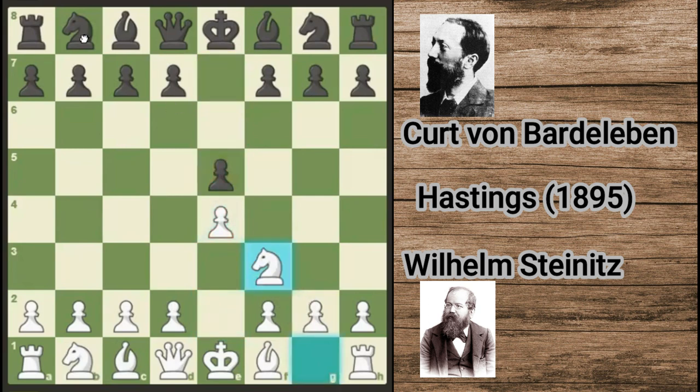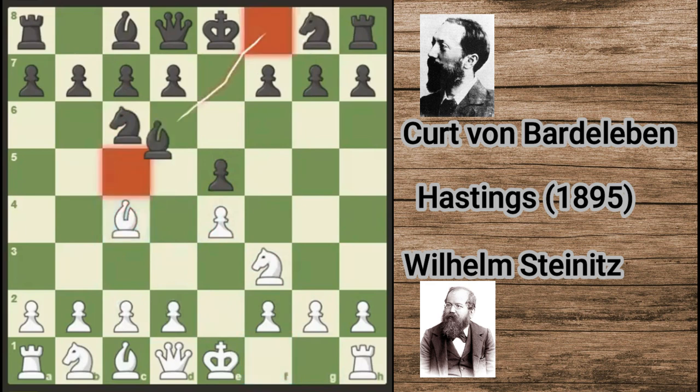Nf3, Nc6, Bc4 — the Italian game — and Bc5. The name of the opening is Giuoco Piano, and then pawn c3.